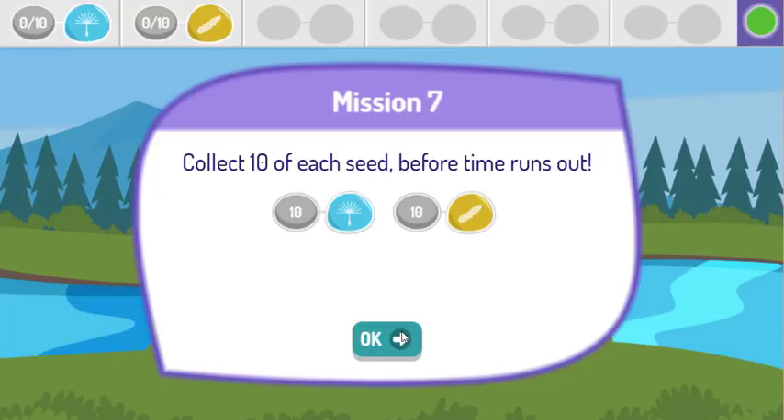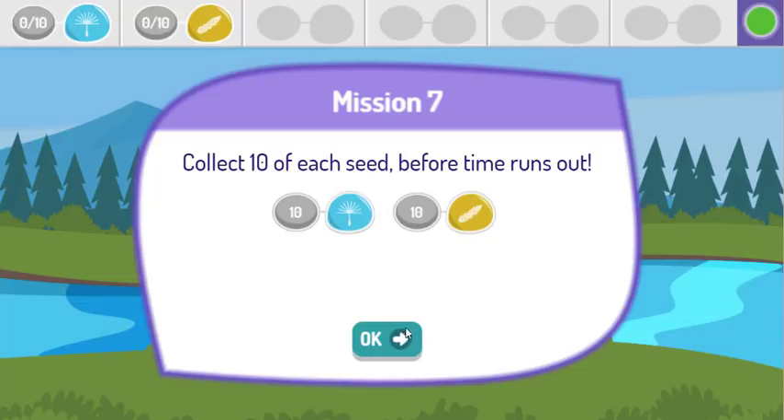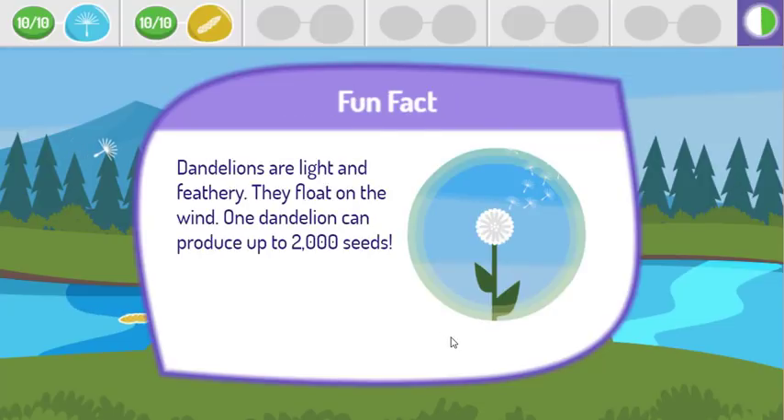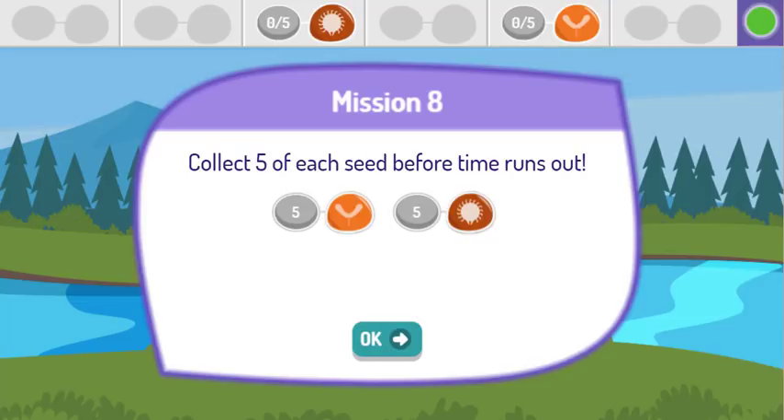Now collect ten of each seed before time runs out. Great collecting! Great job! Dandelions are light and feathery. They float on the wind. One dandelion can produce up to two thousand seeds. Now collect five of each seed before time runs out. Go Earthling!